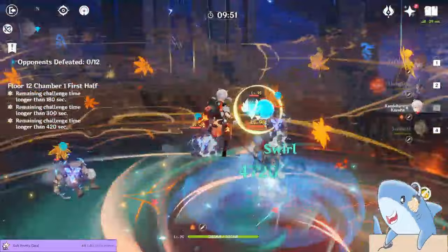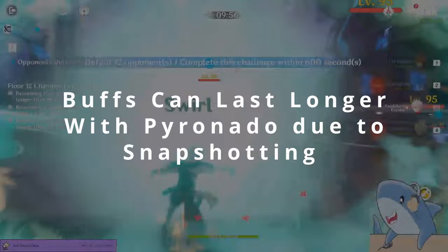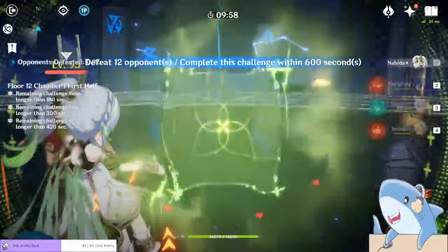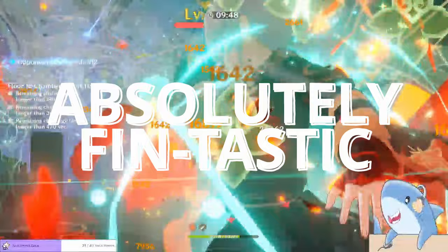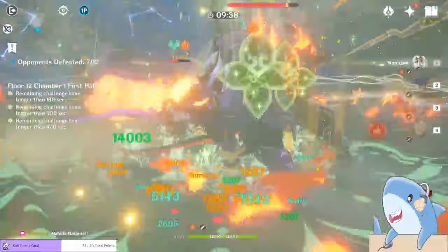Her burst also snapshots, meaning it receives the full benefit of any buff for as long as her Elemental Burst is active. So if you received a buff that only lasted one second but got it at the beginning of Xiangling's Elemental Burst, that buff would last for the entire duration of her burst instead of just one second. Only a handful of characters in Genshin Impact can actually snapshot buffs, and the fact that Xiangling can do it in addition to everything else makes her absolutely fantastic. This also works off-field, meaning you have a lot of versatility to use Xiangling in a variety of different teams.